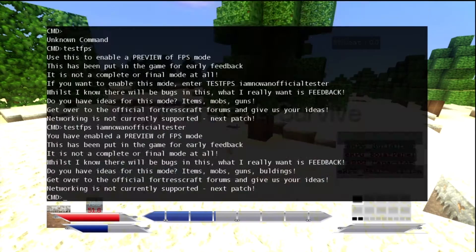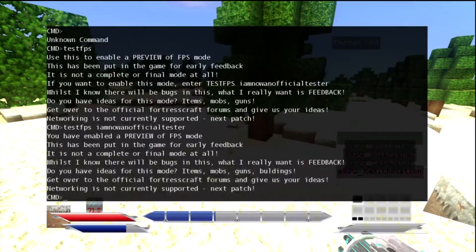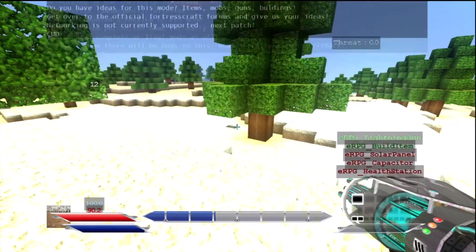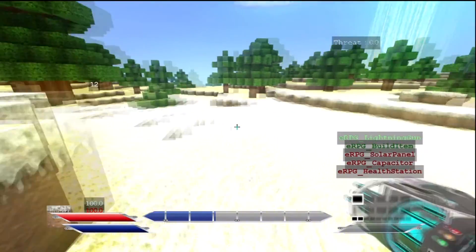Hit enter — there we go. Now you close that dev menu. It says 'fight, protect and survive'. I got it to go away but it didn't go away — this is what I hate about the chat pad, I can never get it to go away.